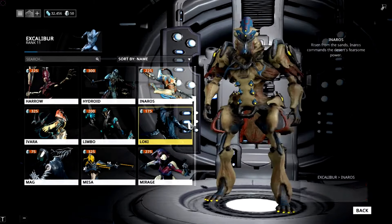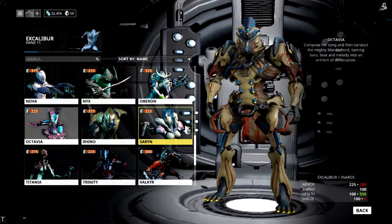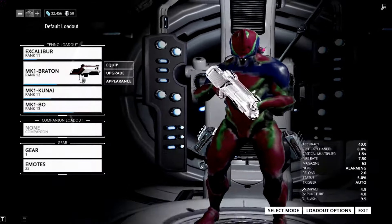You've got Inaros - this one commands sand. And Octavia, here we go. I really love this character. It's pink and it is glowy and it reminds me of DJ Sona from League of Legends, which we will cover at some point.